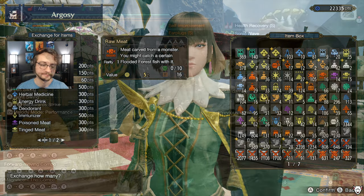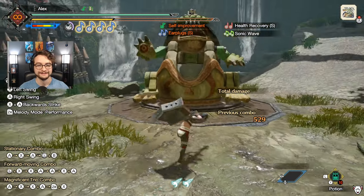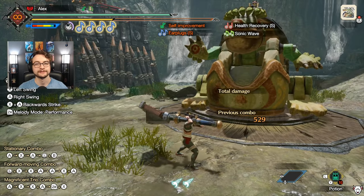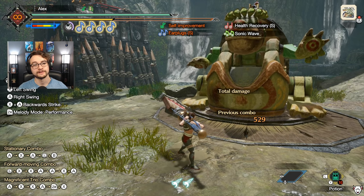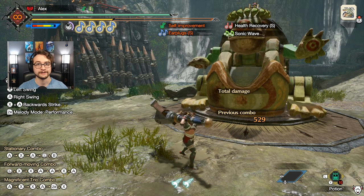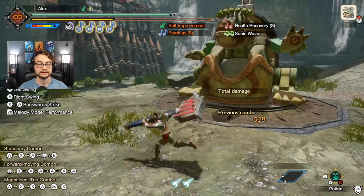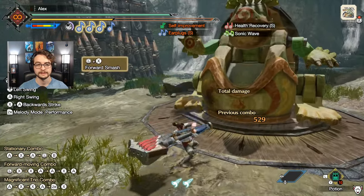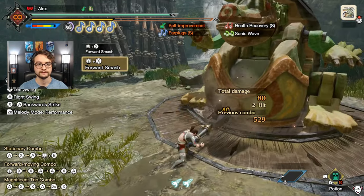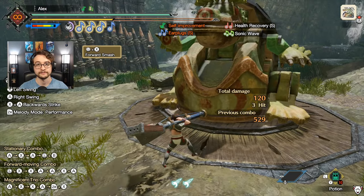That's number one. For number two we're here in the training area to show you the importance of sharpness. Sharpness is very important in Monster Hunter in general — it directly affects not only how often you'll bounce off certain parts of a monster but also your straight up damage multiplier to your weapon's base damage. We're here with this hunting horn at currently blue sharpness. We'll hit this guy here with the forward smash — 40 damage, consistent every single time.